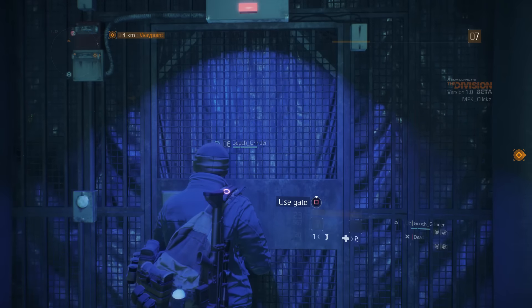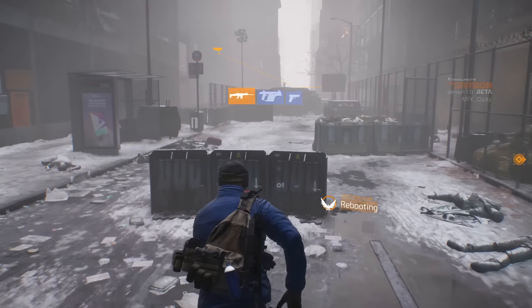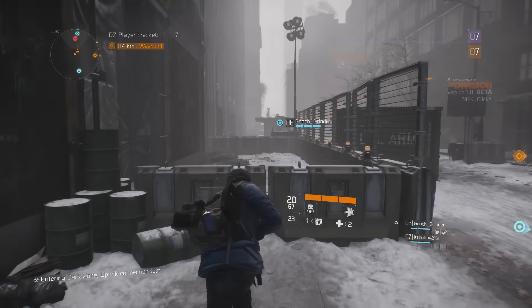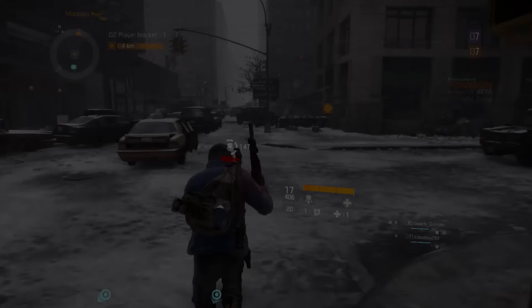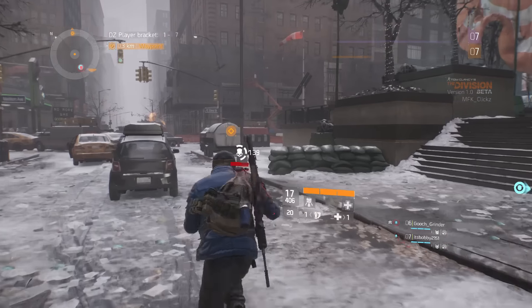Today I'm going to be showing you guys a glitch that actually allows you to get inside of a safe zone while you have rogue status or you're in a manhunt. Normally when you guys have either one of these, you are not allowed to enter a safe area until either you die or the timer runs out. This glitch lets you get into the safe areas where you cannot be killed. You can let the timer run out and earn yourself some dark zone credits.